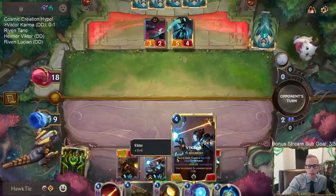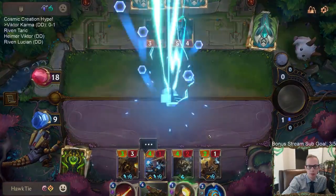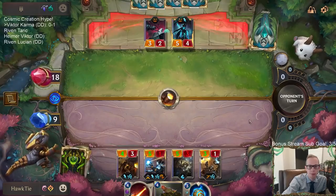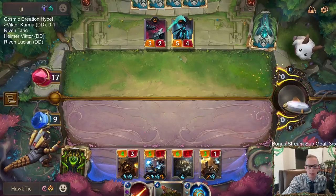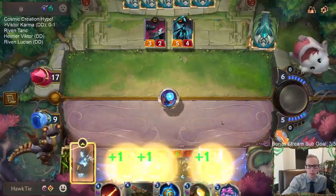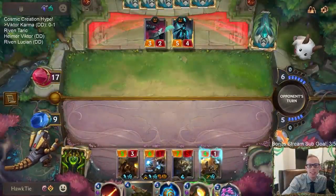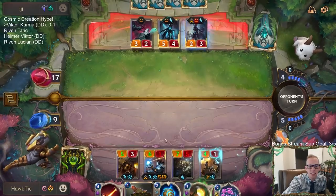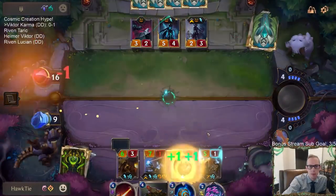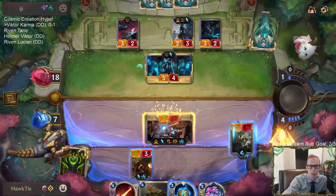We need more Regen and Lifesteal with this Victor — we didn't do a good job finding Regen or Lifesteal last game. Challenger — could take out Calista with Challenger. Maybe next turn we give Victor Quick Attack. Scout — Scout doesn't do anything with that much health.